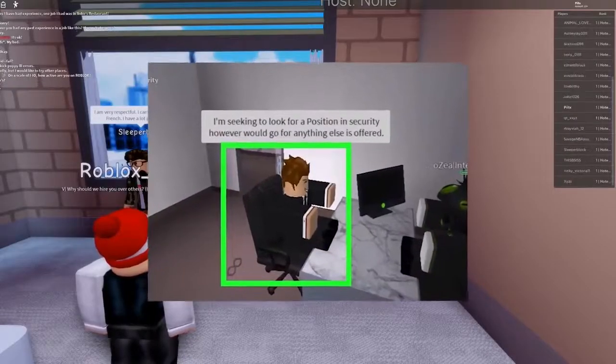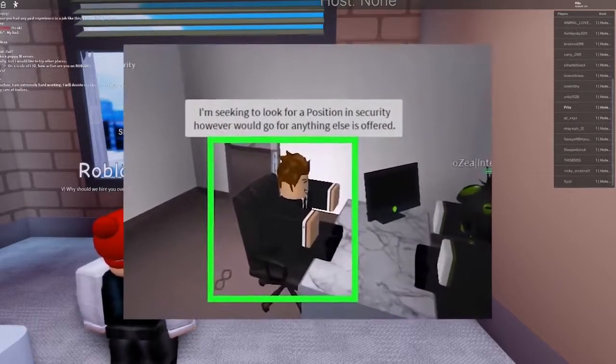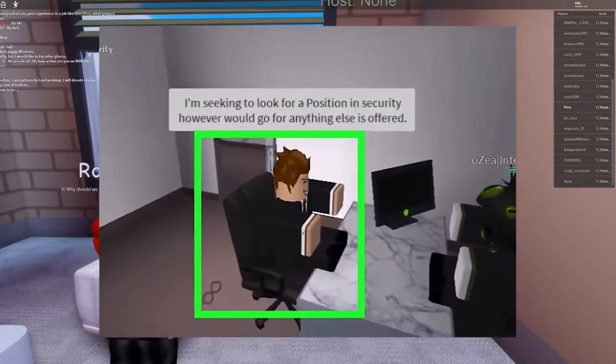Number three: be grammatically correct. Most places want you to use grammar, so use it. Practice beforehand to lock it in your memory. Spelling is also very important. With grammar, make sure to type fast and read what you are writing to double check that there are no big errors or mistakes.